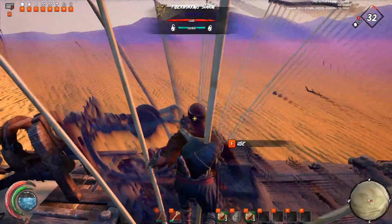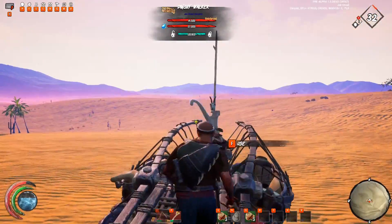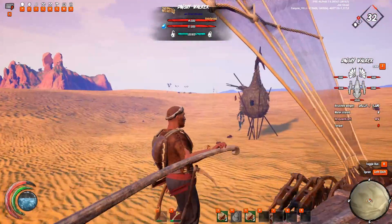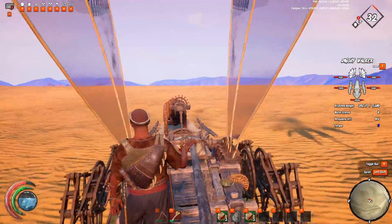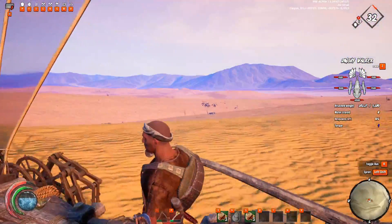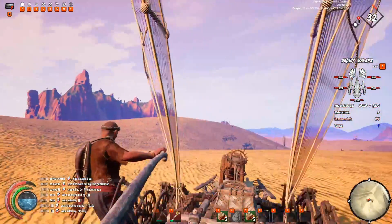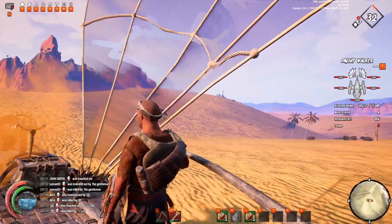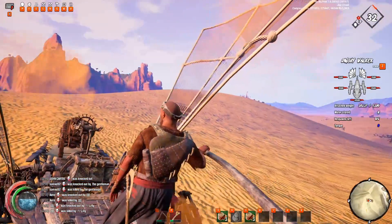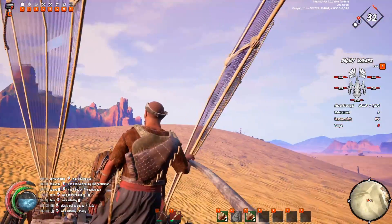They're not going to be that many. But where you're going to find most of your fragments are going to be out here in the desert, in the ruins. So anything that sticks up out of the desert, you're going to want to go and find. Pretty much anything that's sticking up out of the sand that is not a Rupu hut, a tree, a bush, or a rock is going to be a ruin of some sort.